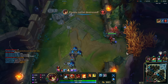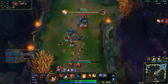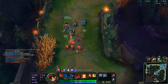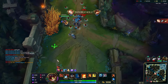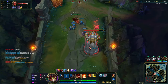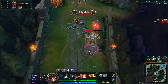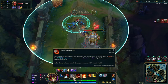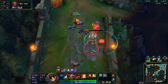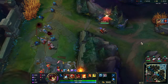I'm about to main Ziggs — this is about to be my favorite champion. Man, why didn't that work? Oh, they have to be below 30% health. It'll automatically destroy structures under 30% health — like that, there we go, that's how it works.